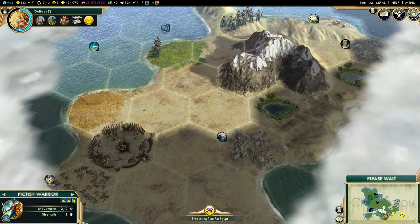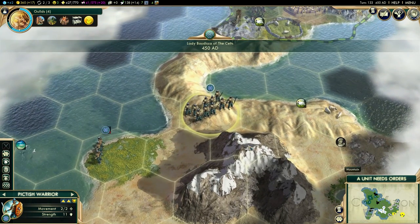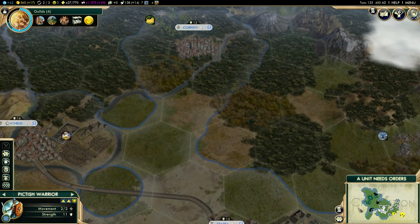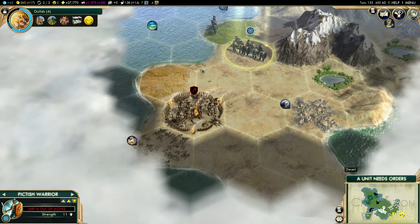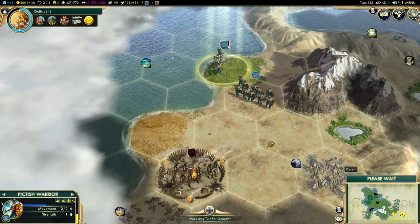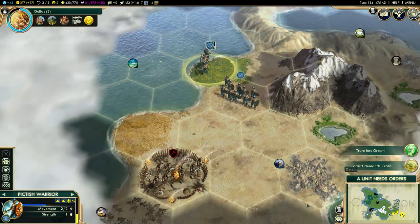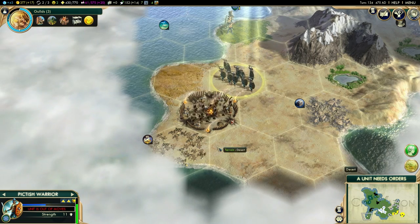Alexander appears to only have three cities, all clumped close together. I can see two cities for Egypt and five for Germany — Frankfurt is really far out and I'm not sure why. No wonder Germany is broke with that many cities. We're going to continue with our Pictish Warriors. We've bumped into a ranged unit, which is a bit of a pain, but I think we can take them out. This would only be a minor victory because of their defensive bonus, but we can try hit and run tactics.